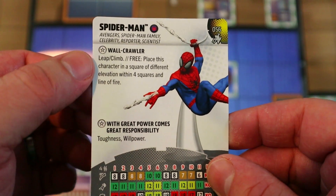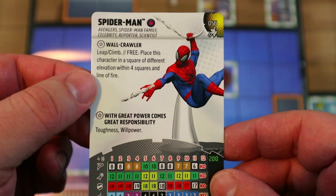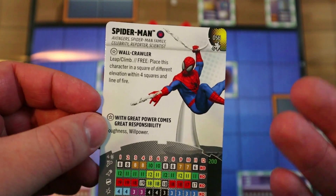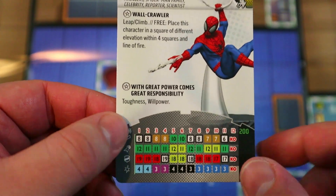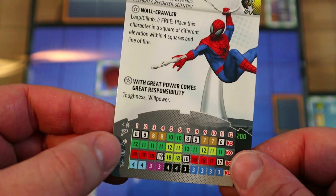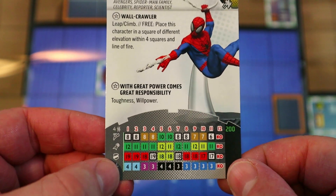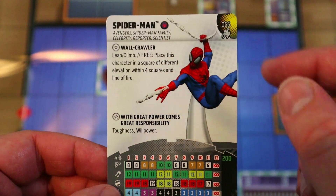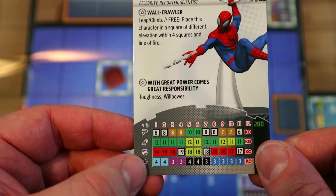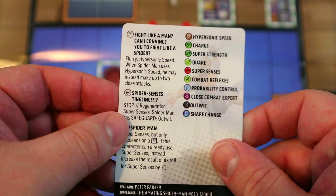Spider-Man has the Wall Crawler trait with Leap/Climb — free place this character in a square of different elevation within four squares in line of fire. Because this is a theme team you'll get plus three to your roll for map, which means good chances of picking a map with lots of elevated terrain so he can zip around. He has Toughness and Willpower for durability. He starts with 8 movement, 4 range, double target, 12 attack, Super Strength, 19 defense with Super Senses, and 4 damage with Probability Control, plus the Spider-Man team ability giving him a plus one to Super Sense rolls — so a 50/50 chance of dodging everything.